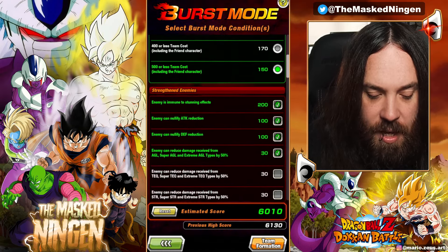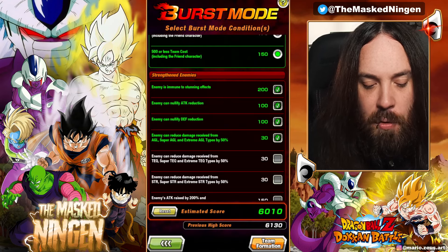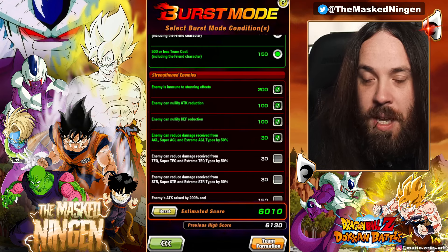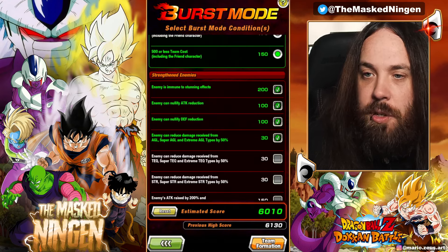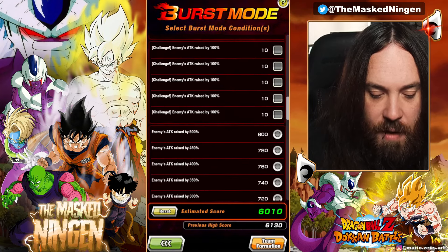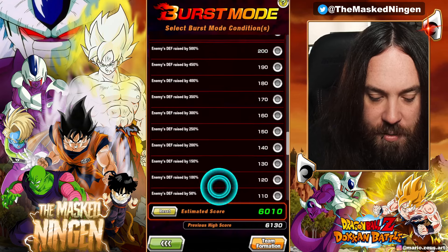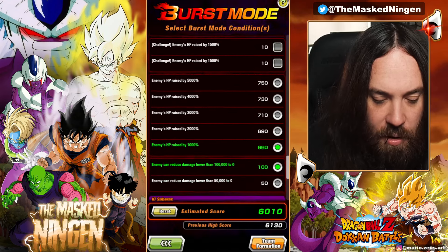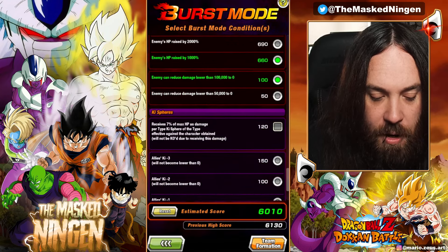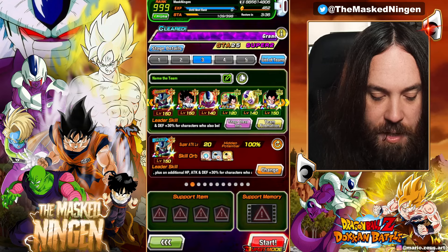We've got the STR-type characters being immune to stunning, attack reduction, and defense reduction. I noticed in the Videl event there actually isn't the option for the enemy to be immune to sealing, so you can seal Videl — definitely in the last phase, which is very useful if you have characters that can do that. We've given them 50% extra attack, which for a Dokkan event isn't really a lot, no extra defense, and 1,000% extra HP. Any attacks that would do 100,000 damage or less are reduced to zero, but we get points from so many other places. We have no items, no support memories, and we don't need the allies minus key or type disadvantage orbs.